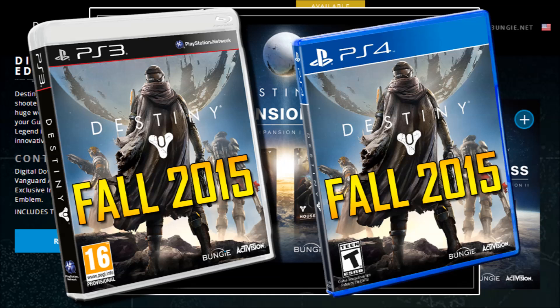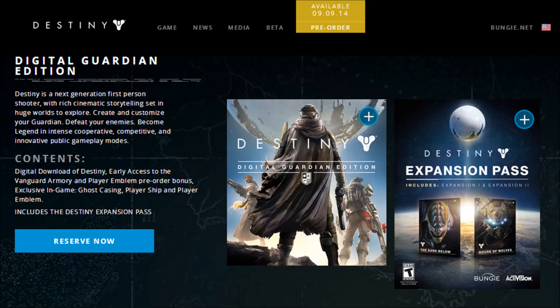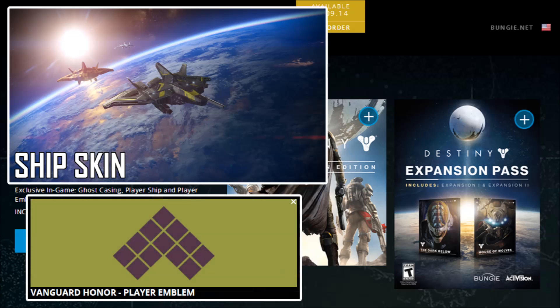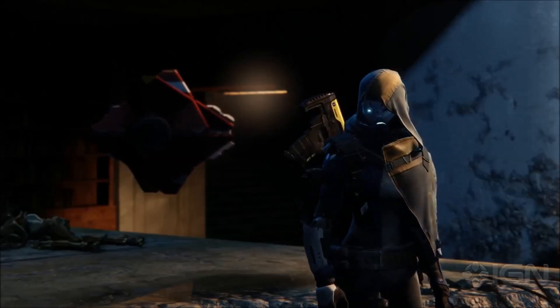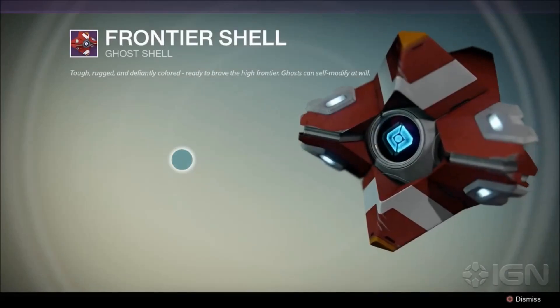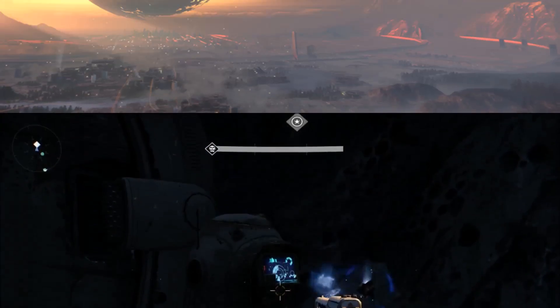What exactly this additional exclusive content is has yet to be revealed. You also get three exclusive in-game items with the Digital Guardian Edition: a unique ship skin, the Vanguard on a player emblem, and this cool frontier ghost shell. It's described as tough, rugged and defiantly coloured, ready to brave the high frontier. Your exclusive ghost skin will appear in cutscenes and can be seen by any other player whenever you whip it out to call in your sparrow, mark a navigation point or hack a machine.